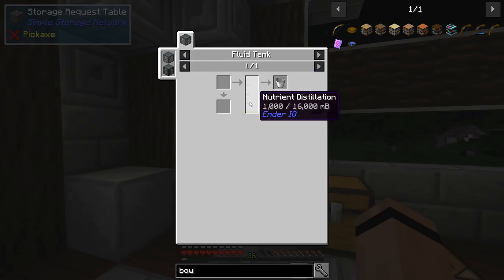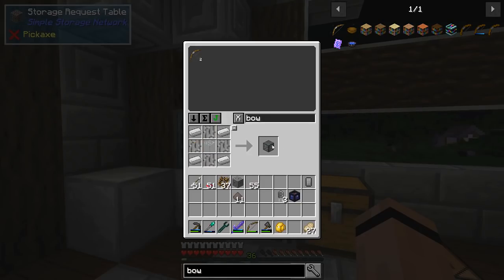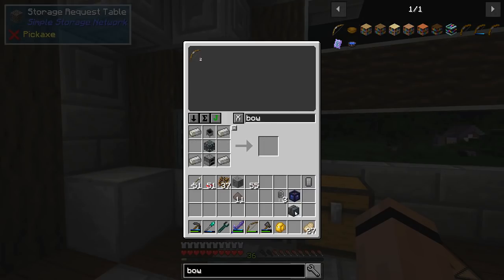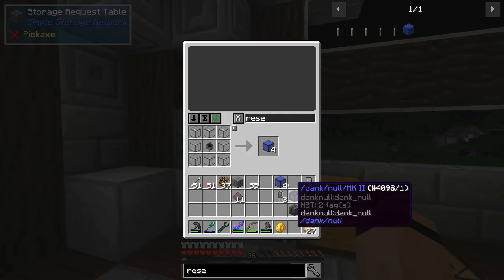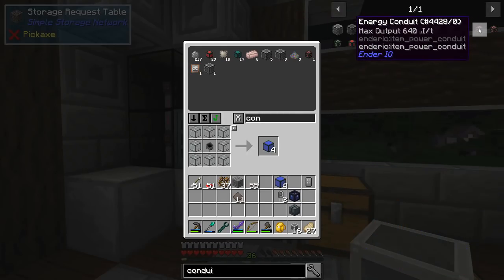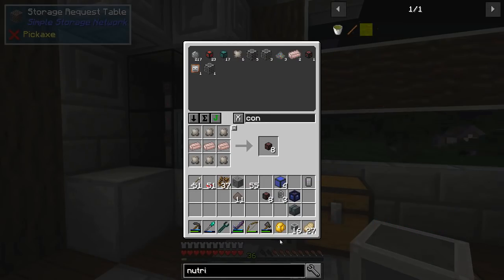I need to get nutrient distillation, which means I need a vat. I think I can do this - let's go get a vat and make a little bit of nutrient distillation. I'll want to get myself a reservoir, some fluid conduits, and some more power conduits. I didn't see this part coming - I thought it was just sticks.